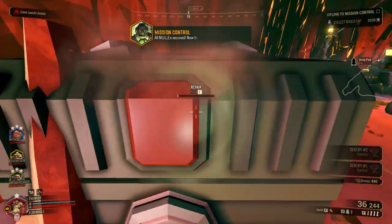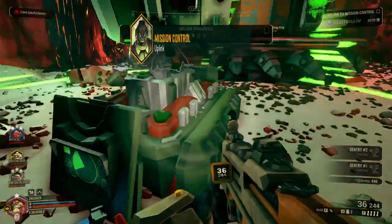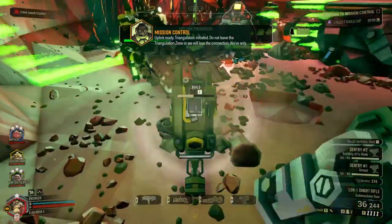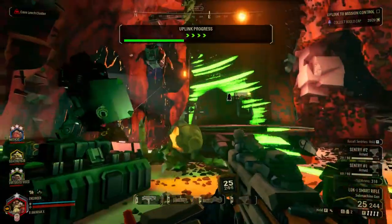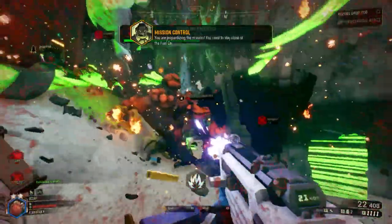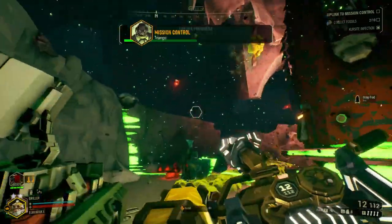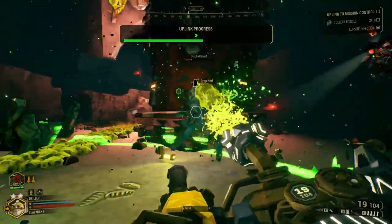After all of the mules have been sent to the drop pod, the team must then repair an orbital relay uplink to continue the mission. Once it's repaired, the team must defend themselves against waves of enemies and stay within the radius of the uplink while mission control triangulates your position. The progress bar will progress more quickly if more players remain within the triangulation zone, and will rapidly decrease if no players are within the radius. Players who are downed within the zone will not advance the progress bar. If the progress bar is completely drained, the mission will fail.